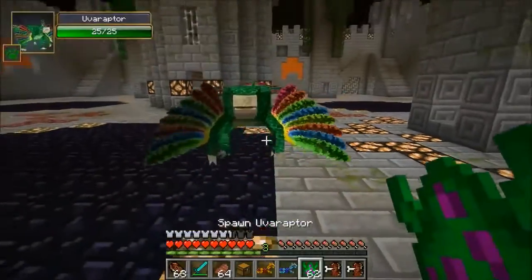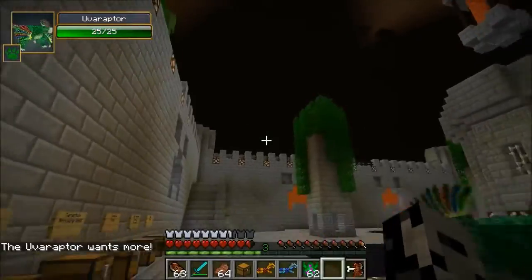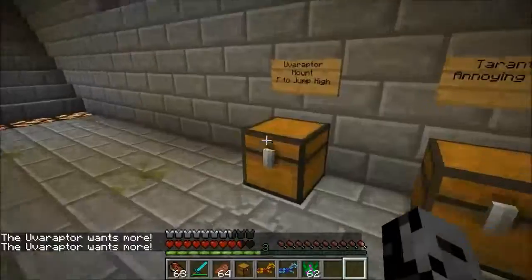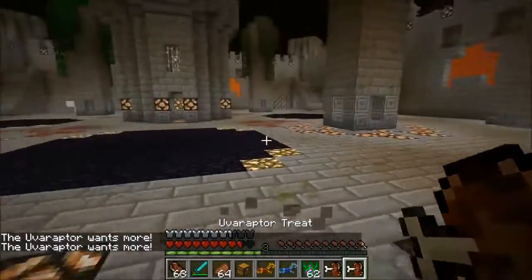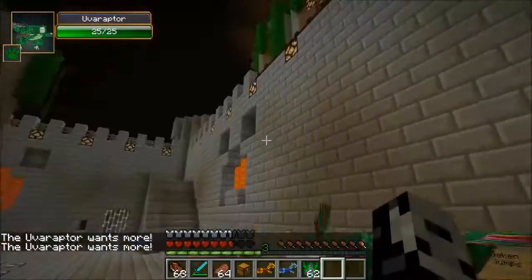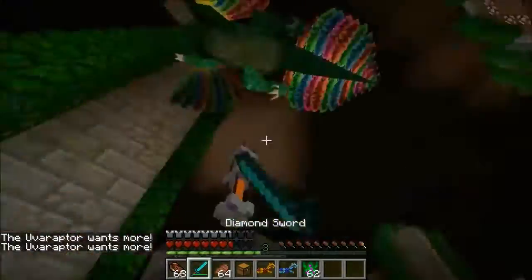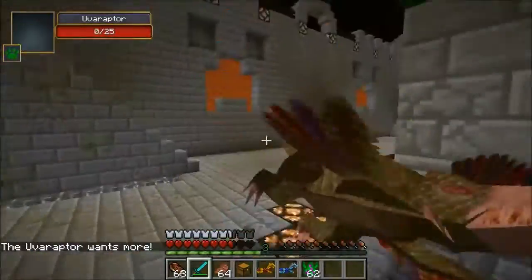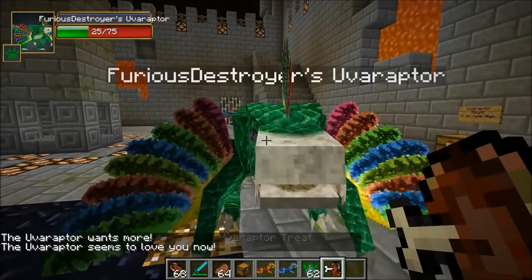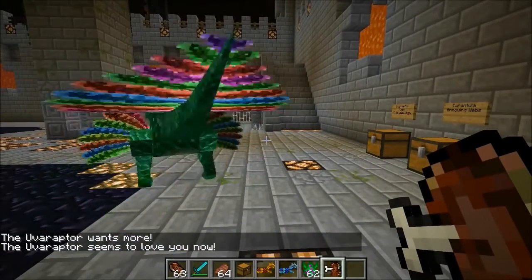I want to spawn in one more raptor. We're gonna be friends this time. I got meat for you - take it! Oh, it wants more. You're so hungry and weird. I should have grabbed more out of the chest. I've got two more - if you don't take these I'm going to kill you. This is the last one. You didn't want it? You know what, you're not getting anything more. You're gonna die because you're evil because you wouldn't take the meat. That was a bad raptor. This one is definitely gonna want the treat. It took two tries - four is actually a really high amount for this mod, usually it's like one or two tries.